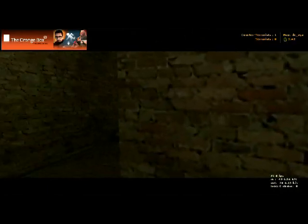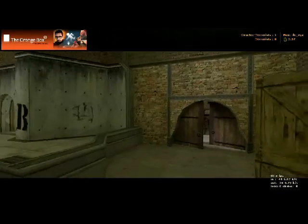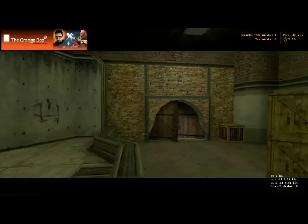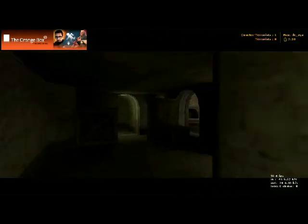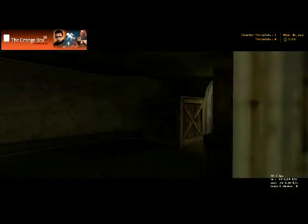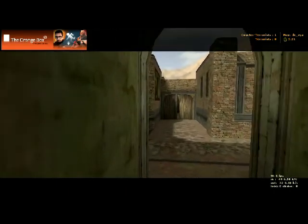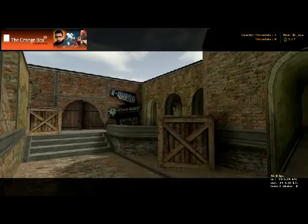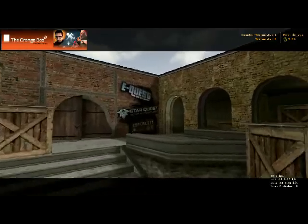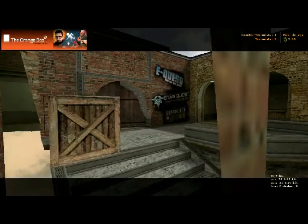And this is going to lead you into bombsite B. Right here is bombsite B. That's going to lead you down to the counter-terror spawn. You also have a tunnel back here that leads you out into the middle. It gives you more access to that bombsite. There's counter-terror spawn right there. You got the tunnels and the windows and everything, so they do have to watch when they plant the bomb that someone's not sneaking in on them.